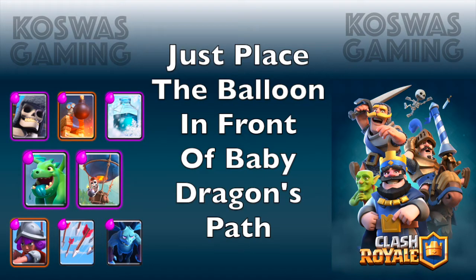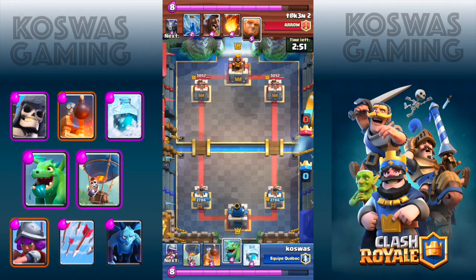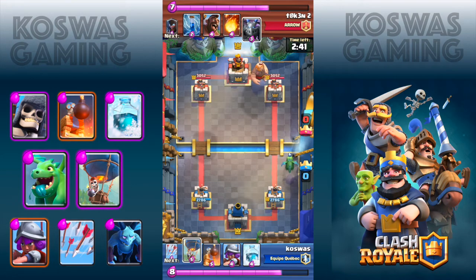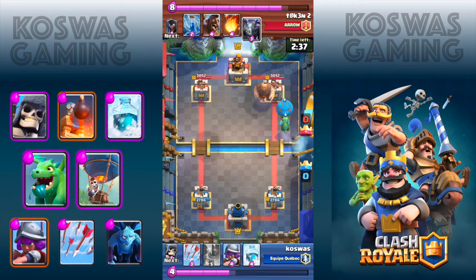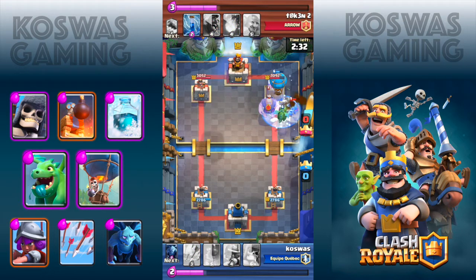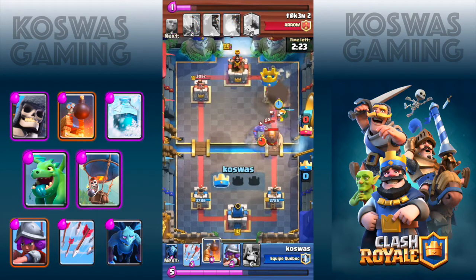Starting a new game, I want to show you how you can use this trick in other situations. Placing the baby dragon to the bottom right corner and placing the balloon to the top right corner when the baby dragon is near. This is the standard setting which can be reproduced in every game, and most of the time has very good results — of course with the use of a freeze in order to avoid troops destroying the balloon. And this crown tower is done.